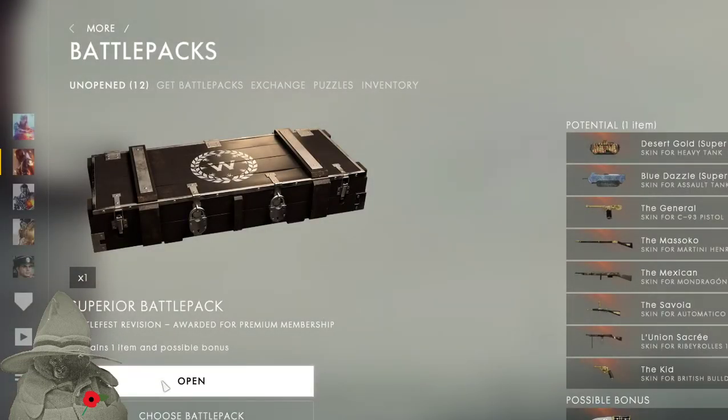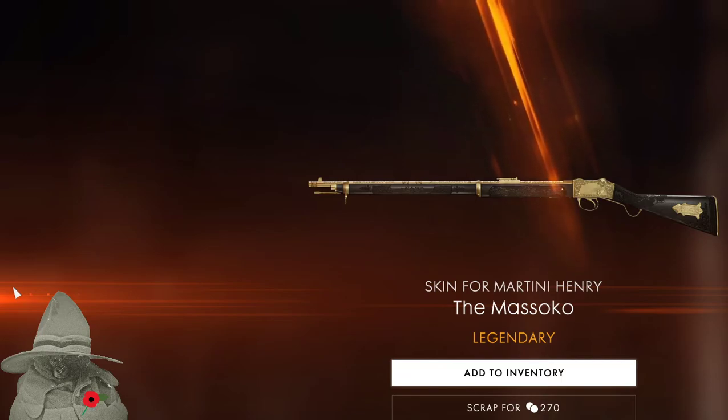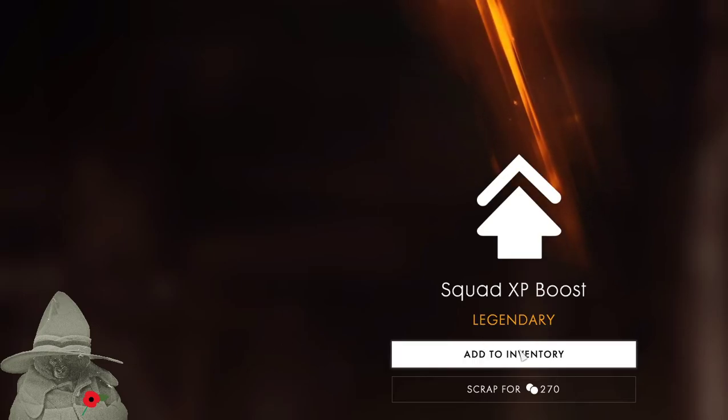Battlefest revision. The Messica skin for the Martini Henry — a Martini would be quite nice at this point! Look at all that beautiful artwork on it. I've really never thought too much about it before but it's a beautiful thing that does a lot of destruction. Add to the inventory. Another XP boost — I don't know what to do with that.